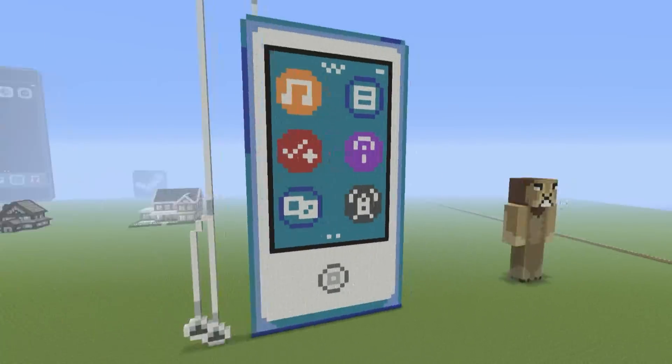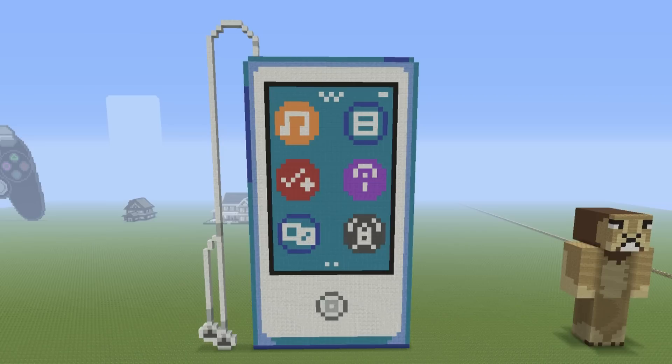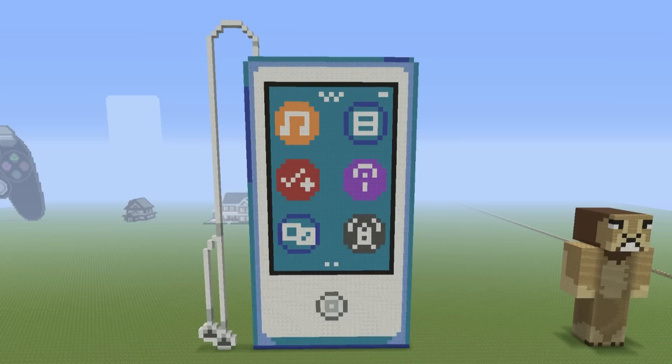Here we have the iPod. It looks a little bit weird — the top right-hand app and the bottom left-hand app are supposed to be light blue. This is the full-blown iPod as opposed to the iPod Nano that I showed you earlier. I actually previewed this on Twitter and you guys really seemed to like it. This will have already been up on the channel by the time you see this — feel free to check that out. This is the Apple iPod, and it's easy to make as well — nothing difficult about it.